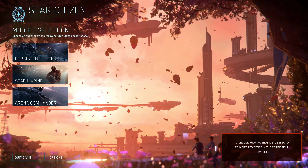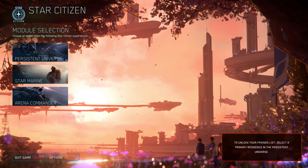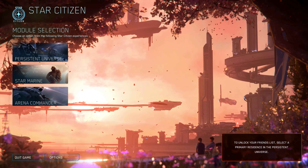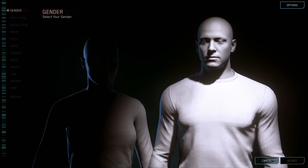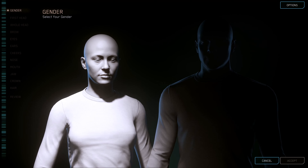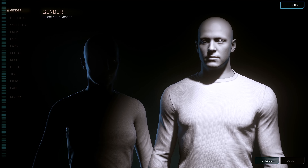That covers the options. Now, before going into the game, let's address that 'select a primary residence' prompt. Click on Persistent Universe and you'll get character creation. Character creation saves from session to session but resets on database resets, patches, or character resets. You can change it as much as you want — there aren't a ton of options right now.